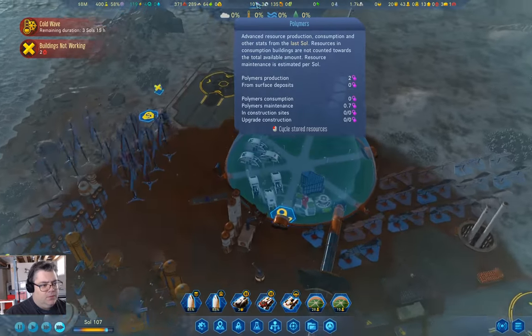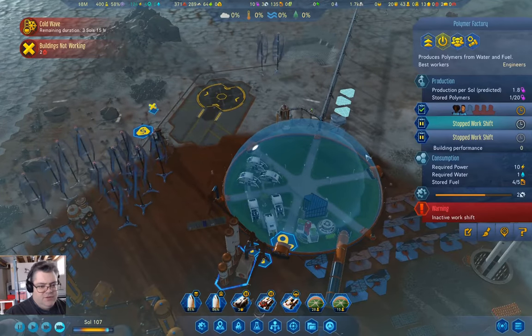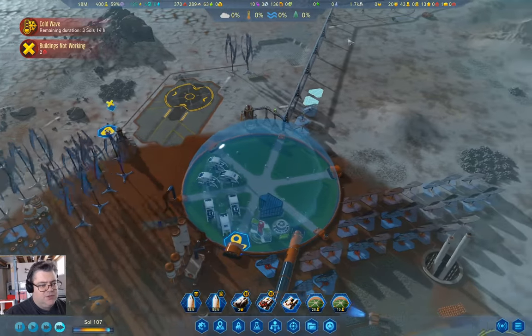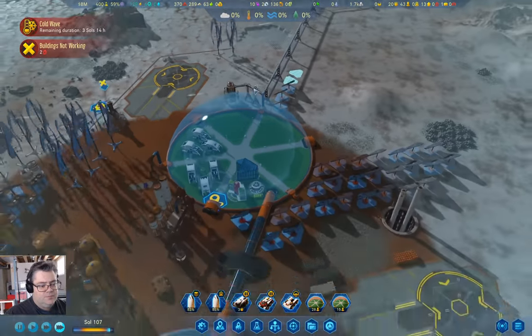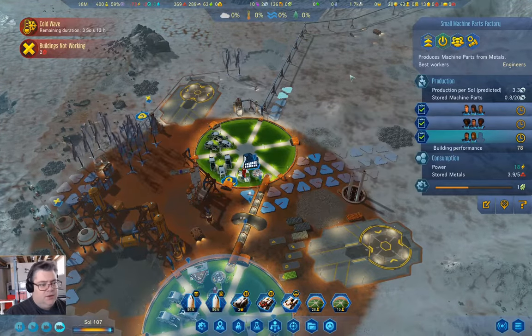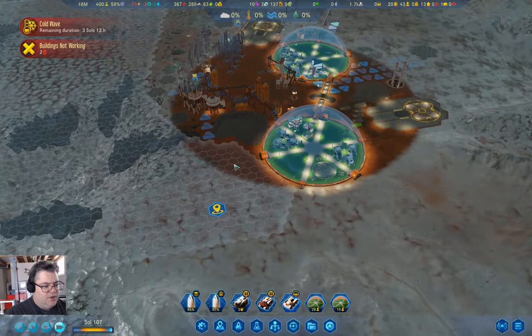We're producing polymers plenty fast enough, so we can actually close that workspace. Machine parts are coming in at a better rate now.